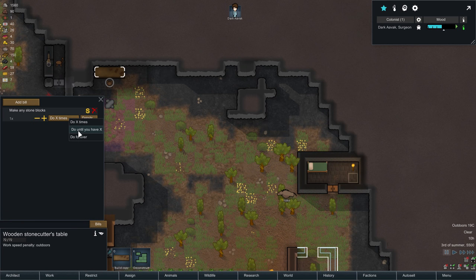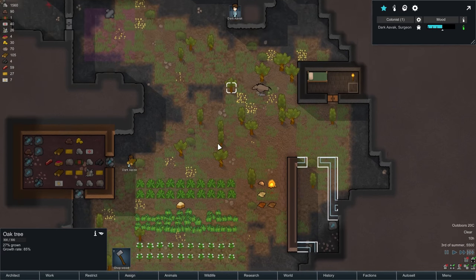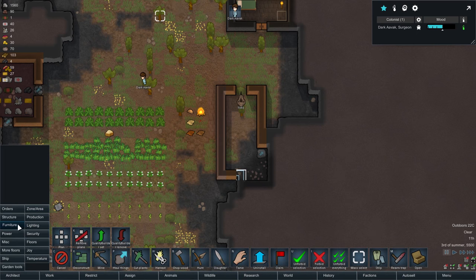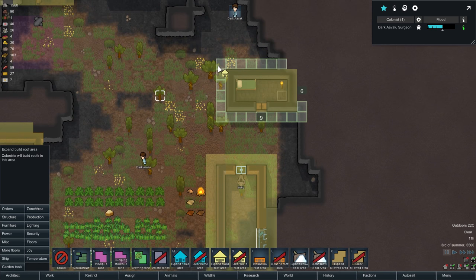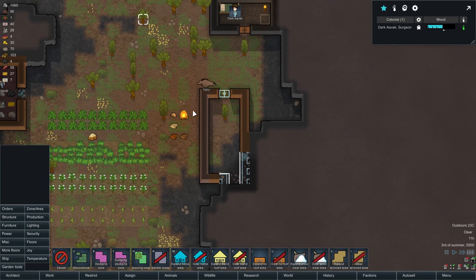Ideally we don't want to work on the stone cutting just yet. Instead we want to get this room set up first. There are a few things we really need to do in terms of setting up rooms. I'll set that there and make sure this has always got a roof. In fact, we'll make sure any roofed area has a little overhang as well.